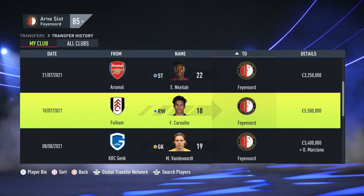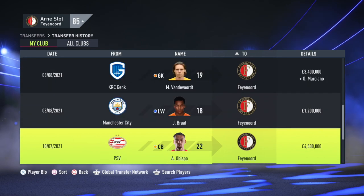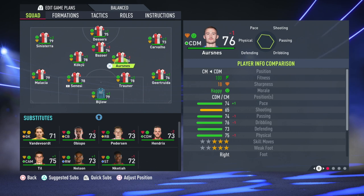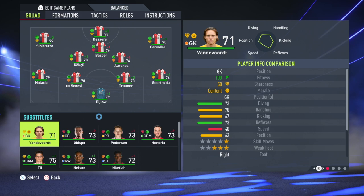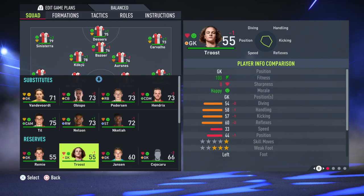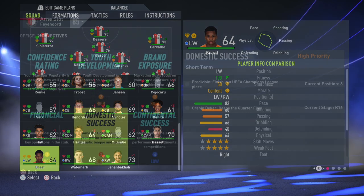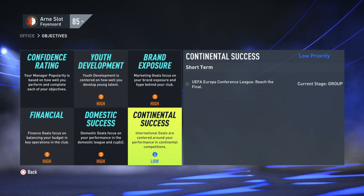After selling Toornstra, Linssen, and Nago, we signed six players for just over 25 million — a net loss of 13 million. The incoming players have great potential for the future: Fabio Carvalho at 86, van der Voet and Braaf at 84, Obispo at 81, Bezoa at 80, and Nketiah at 79. That's more than good enough for the Dutch league — a really solid crop of players improving this Feyenoord team for now and for the future.